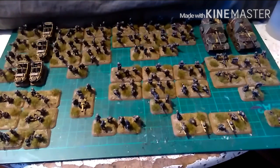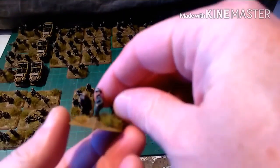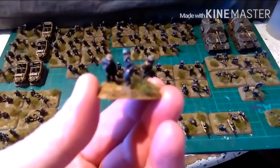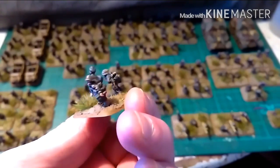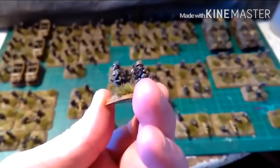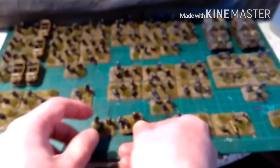Without further ado, let's get on with the showcase. Let's start with the company commanders. There we go. This is the 2IC. This is a Panzerknacker, which is a number of grenades tied together — an anti-tank weapon.